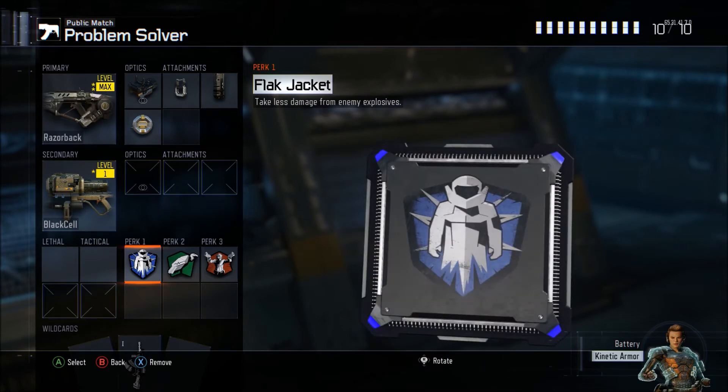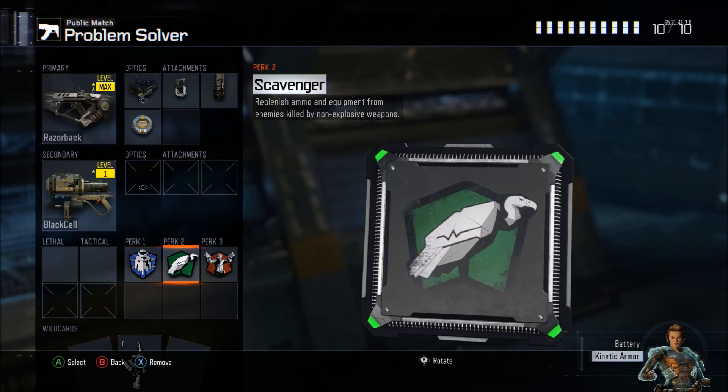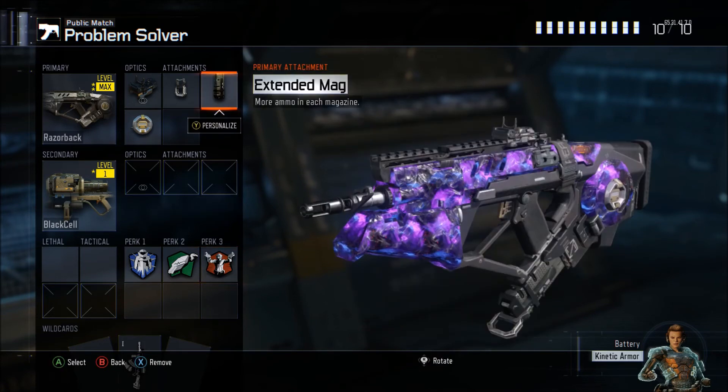For perks, you guys are going to want Flak, Scavenger, and Gung-Ho, because these are by far the best perks in the game in my opinion. Flak to protect you from nades, Scavenger to get more ammo, and Gung-Ho to aim just a little bit faster, same as Fast Hands.